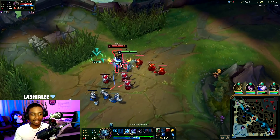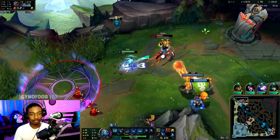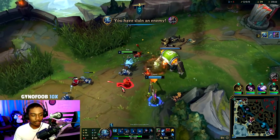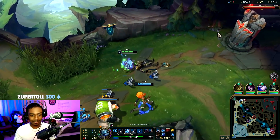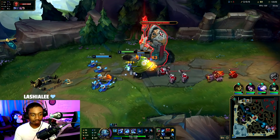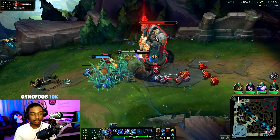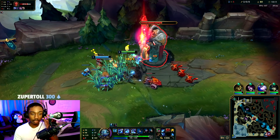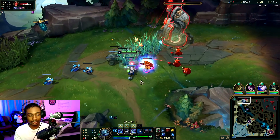Ivern ganks top — Nasus has no flash, you have to keep that in mind. It's not AP, but look at that — big top diff! Thanks a lot Ivern, that actually helped me a lot. I don't think I could have killed him myself. Now we can stop him from farming stacks as soon as possible. His TP should be up really soon.